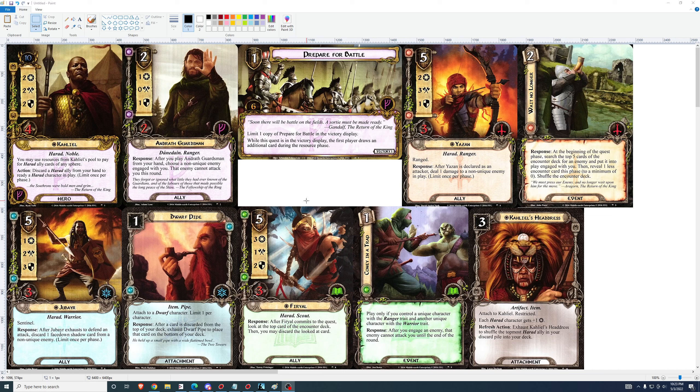With any kind of cost reduction, Yazan becomes good — for example, an Elrond Vilya deck or some other cost reduction. But I don't really like him at five cost to just flat out play him, because that's too much for what the card does.